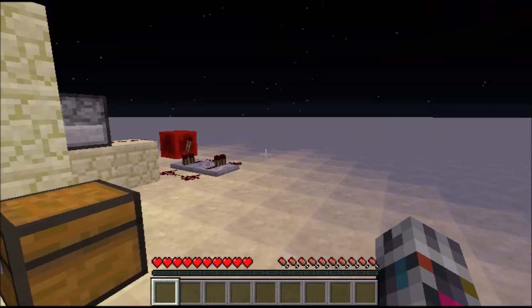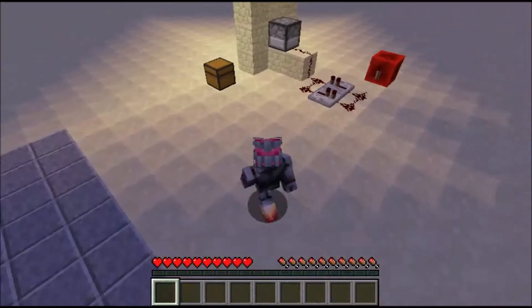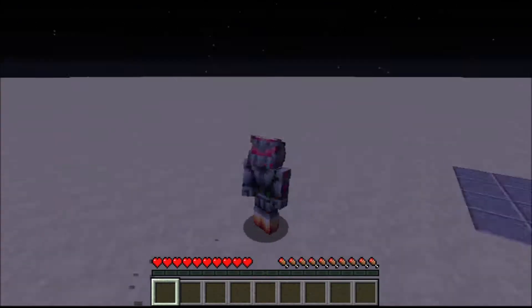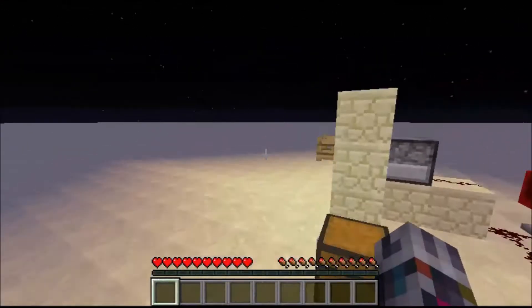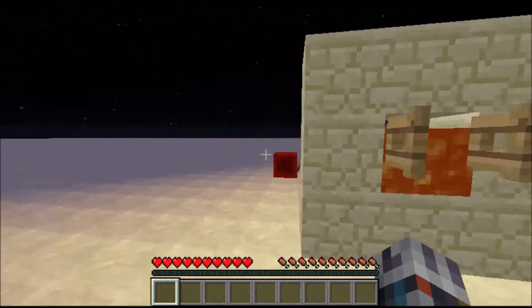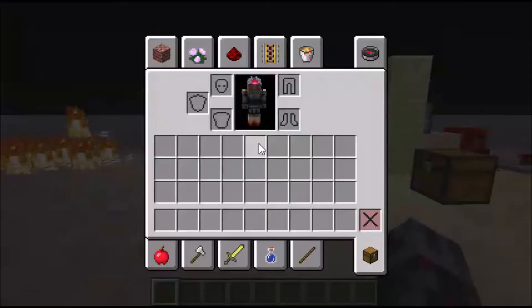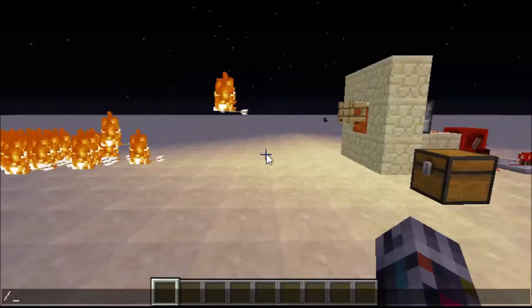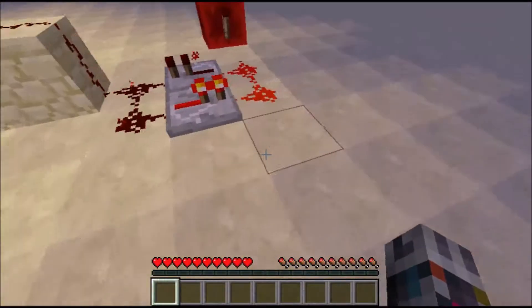Hey guys, SEO Minecraft here. Today we are doing an arrow launcher in Minecraft. This arrow launcher actually dispenses flaming arrows. This is my third arrow launcher video — this one is flaming and machine gun style. You can fire as much as you want as long as you have enough ammunition.